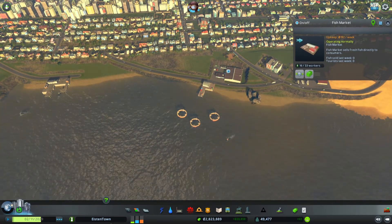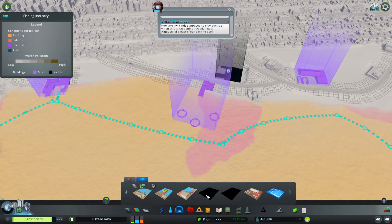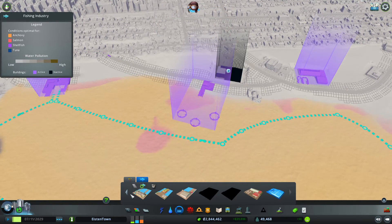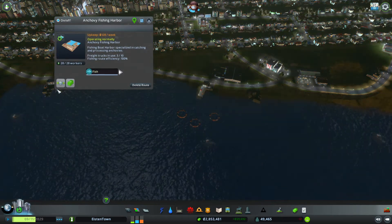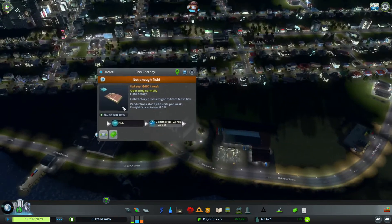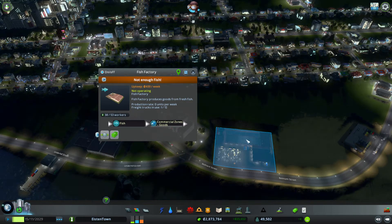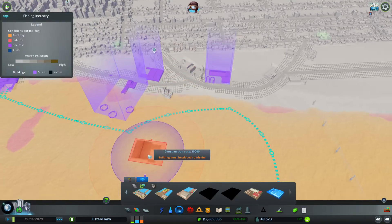This is actually almost all there is to it. We have set a harbor, a fishing farm, a fish market, and a fish factory where the fish is processed for further use in the industry. There are other kinds of fish that you can farm, so you can place harbors related to specific fish. What kind of fish you can farm depends on what you have in the river or ocean where you've built your city. Always check that the fishing route is at 100%, that the freight trucks are going for the fish factory and the market.